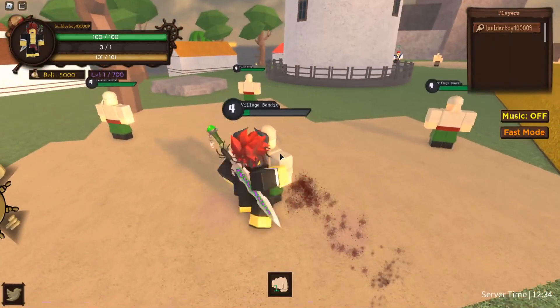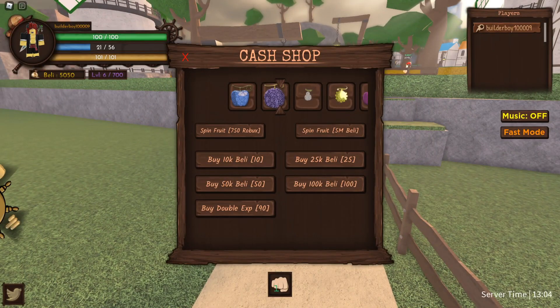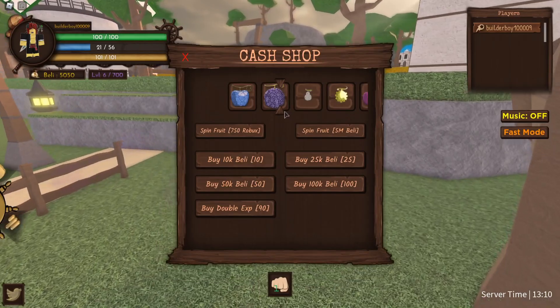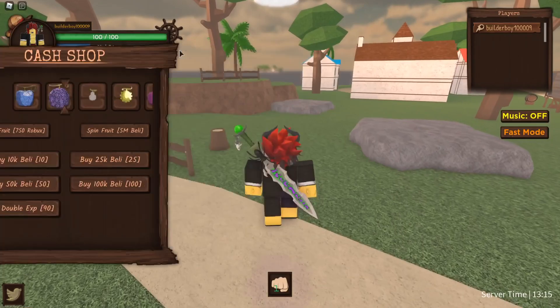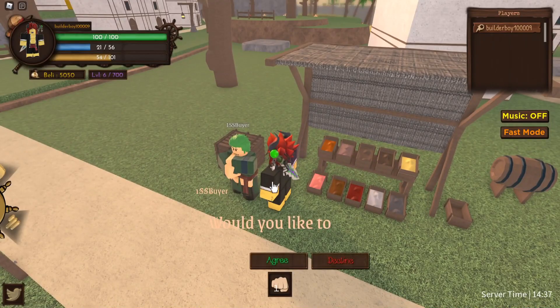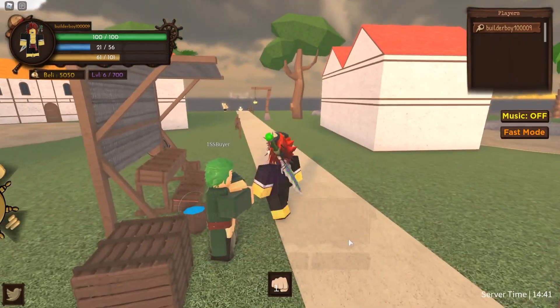There's a cash shop — they're selling double fruits. It's 750 Robux to spin for a fruit. I don't really want to spend Robux in this game right now. Let me just try to buy a sword. I'll talk to the Zoro NPC — it says 10k belly to purchase, but I don't have 10k. That's sad.